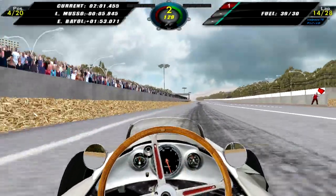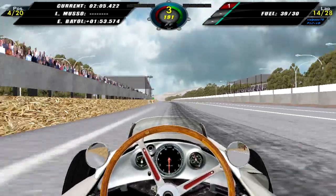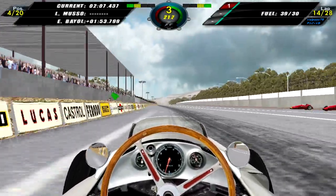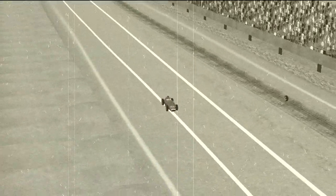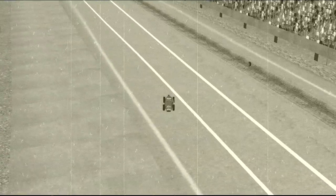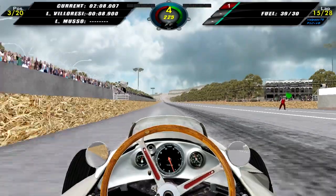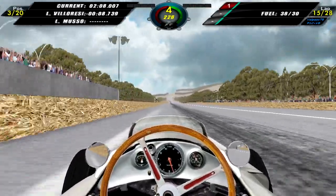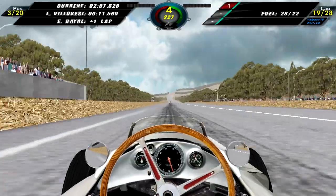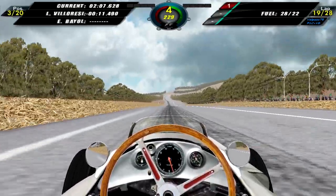We are still in the race, which is absolutely amazing. We've been doing pretty well and still have more than half a race left, so hopefully we can keep it together. On lap 14, Luigi Musso is out of the race — we see the replay of him coming into the pits; he ran out of fuel and it looks like he couldn't get to his pit box. Even if he had, we know the pits are quite bugged in this game.